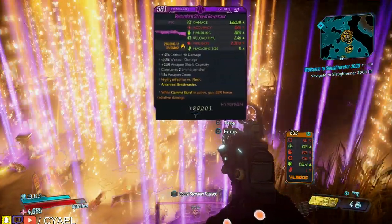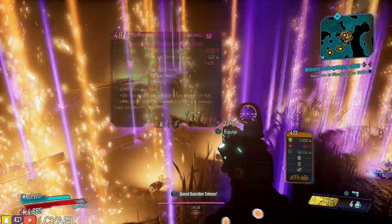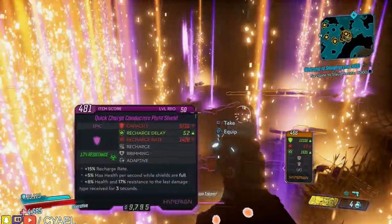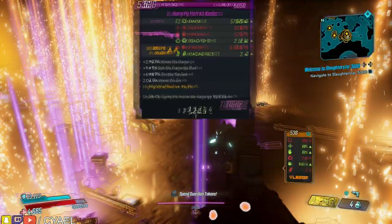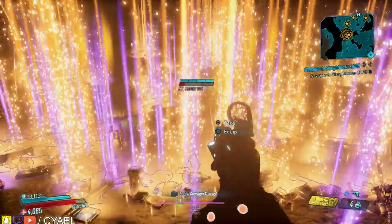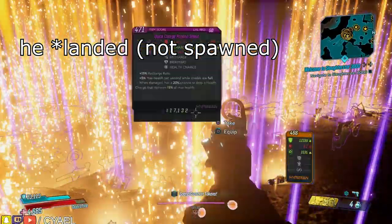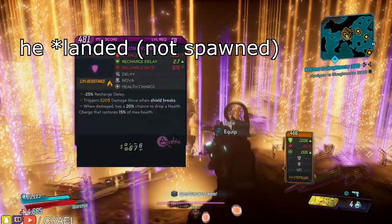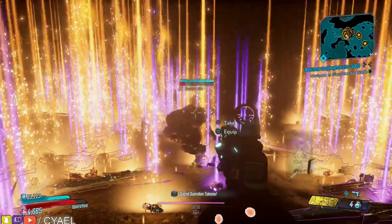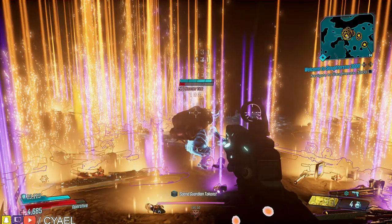You have better luck getting a drop you want than being able to provoke this state, if I'm being completely honest. But it is possible. Maybe you saw the video I posted to the Borderlands 3 subreddit, where I got it to occur recently — and that was just a night. He spawned relatively far enough away that when the enemies respawned it didn't really affect him, so he didn't despawn or snap out of it and start running, which is a thing that can occur.